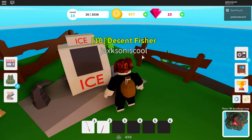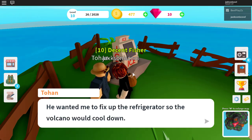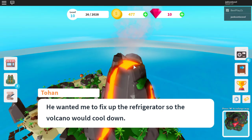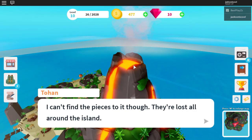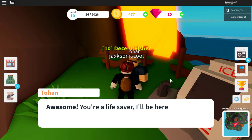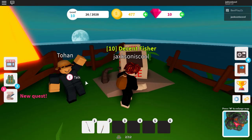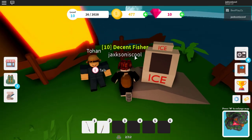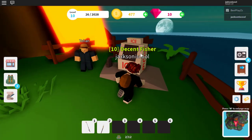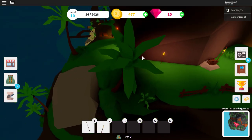There's a little box right here that says ice. We're going to talk to Tohan now. He says he's the repair guy and he wants us to fix the refrigerator because otherwise it's going to explode. He's asking if for 1500 coins and 100 gems we could help him find the pieces - absolutely, we're going to accept the quest. He's going to tinker with the parts and work on the ice box.